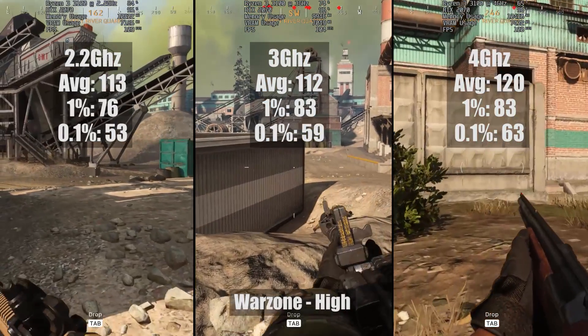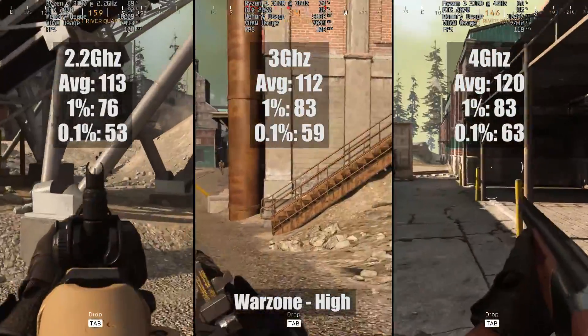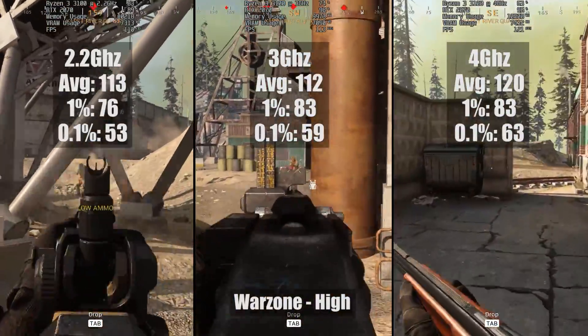I should also mention that as usual I am using 16GB of 3200MHz DDR4 as well as my trusty RTX 2070. So let's start with Call of Duty Warzone. I've put the different clock speed results side by side, going from lowest to highest, left to right.